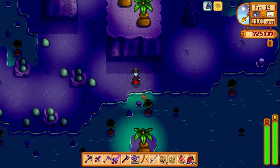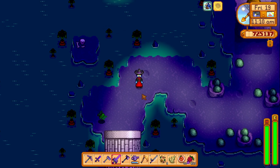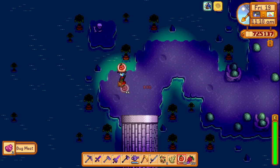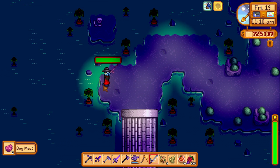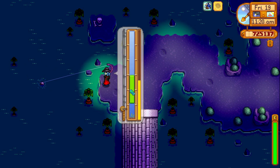Do you want a Slime Jack fish? Then you need to go into the sewers where Cropus opened the door for you and throw your fishing rod into the water. The water in this sewer area will give you Slime Jack some of the time. As you can see in the video, I'm fishing with my fishing rod.